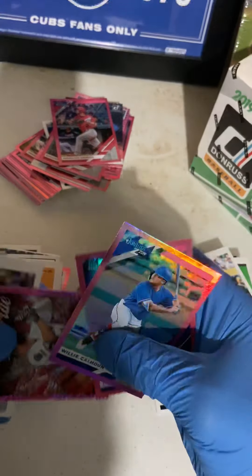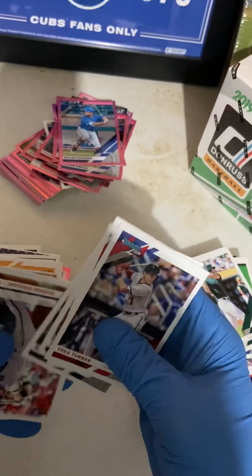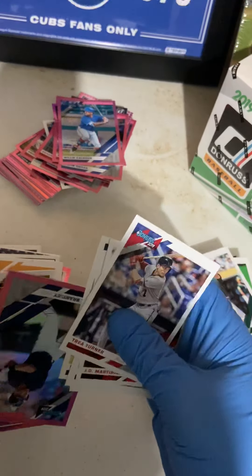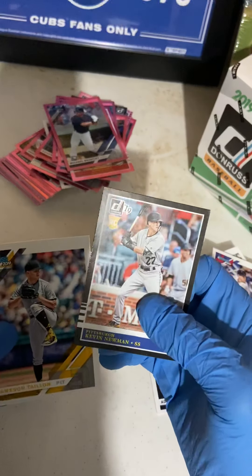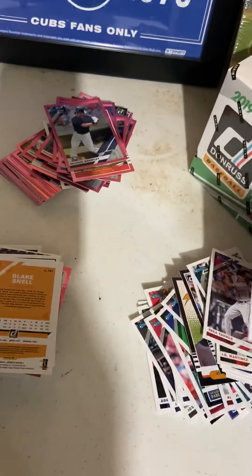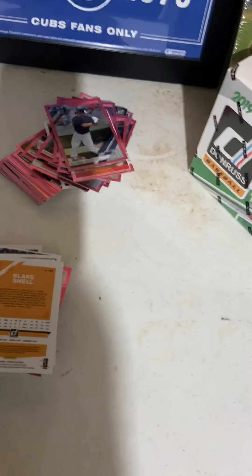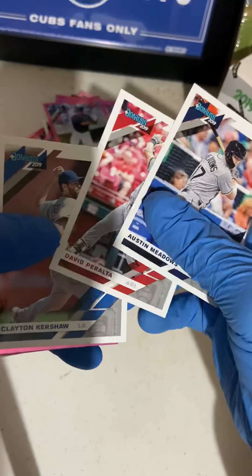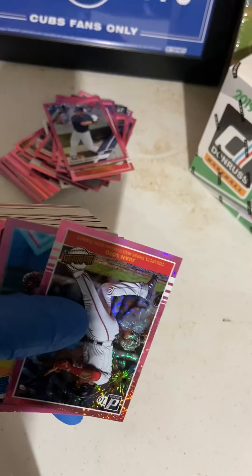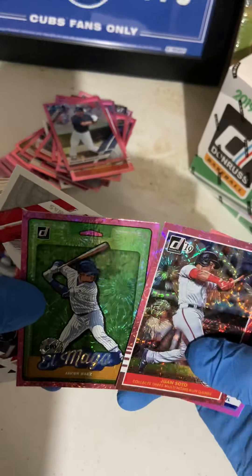Calhoun, Justin Smoak, Daniel Cabrera, and a bunch of commons — nobody really that stands out. Michael Brantley, Pujols Parallel, Kevin Newman rookie. Austin Meadows, David Peralta, Clayton Kershaw, Juan Soto, Kyle Wright, and Javier Baez — El Mago. I like that card a lot.